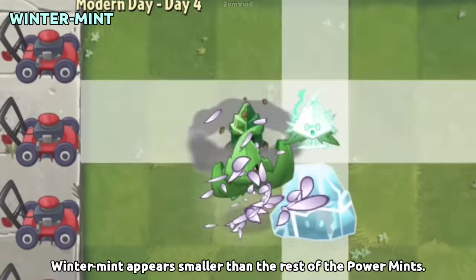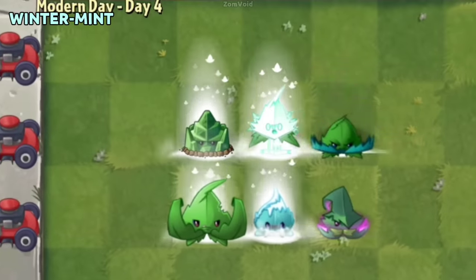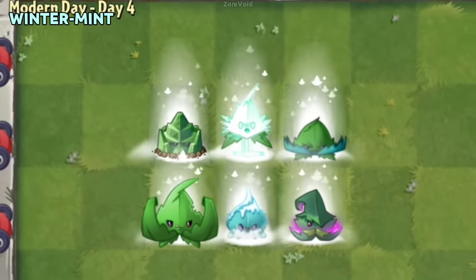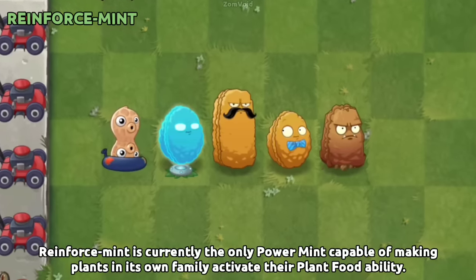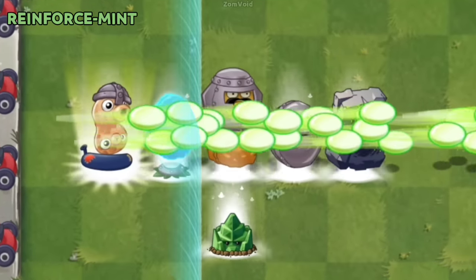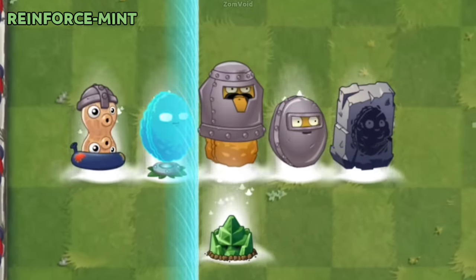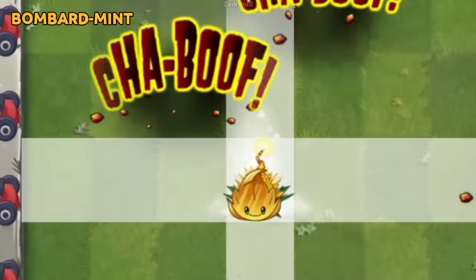Winter-mint appears smaller than the rest of the Power Mints. Reinforce-mint is currently the only Power Mint capable of making plants in its own family activate their plant food ability. Bombard-mint heavily resembles Gold Leaf.